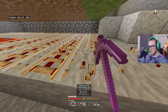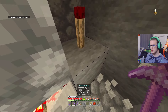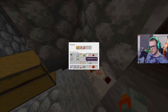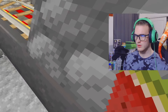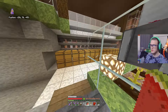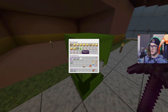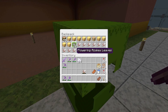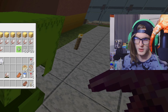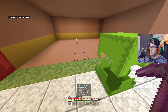I'm just gonna fix this up real quick, not too big of a deal. So here's what we're gonna do: we have our building materials, and bees can actually interact with flowering azalea leaves. We've got our shears ready, our glass — because you're kind of a fool if you build any form of farm without glass, because that's what makes the whole thing come to life a little bit. It's very glorifying to look at, man.